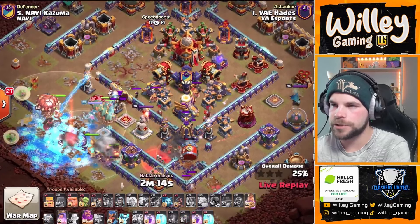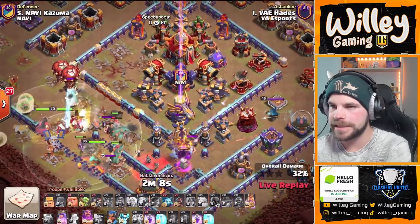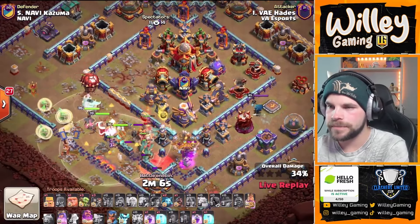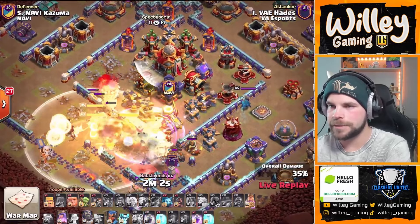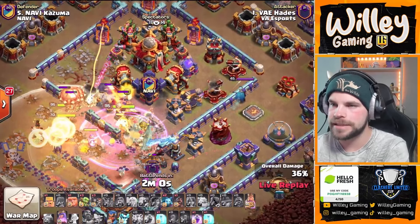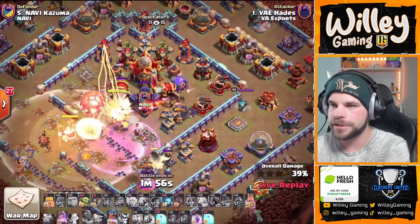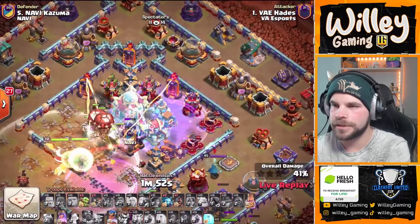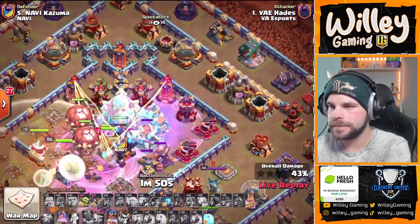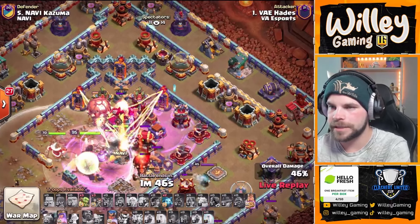Root Riders in from the left, straight into the core of the base. We got Super Miners on defense. Battle Drill opens up, but the Yetis will be able to take that Monolith down. That took longer than I thought it would. Pops that Warden's ability — that Healing Tome going to heal things up leading into the middle of the base. Rage Spell down, healer is getting raged up as well. Still continuing in towards that Town Hall. He's going to drop a Freeze. That Rage Tower did go off, so the Town Hall is going to be raged up when it wakes up. Drops another Freeze on the back end for the Multi Sweeper and Bomb Tower.